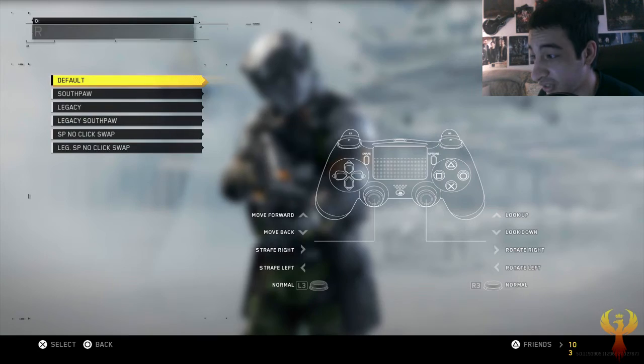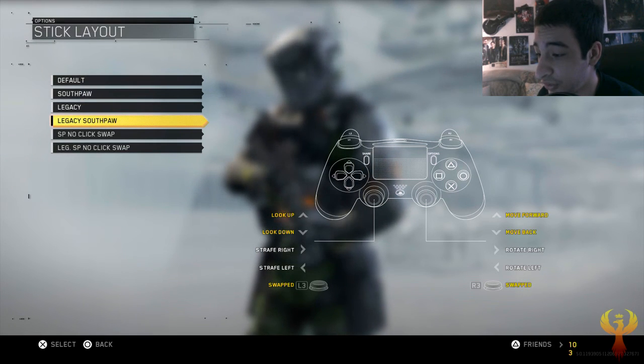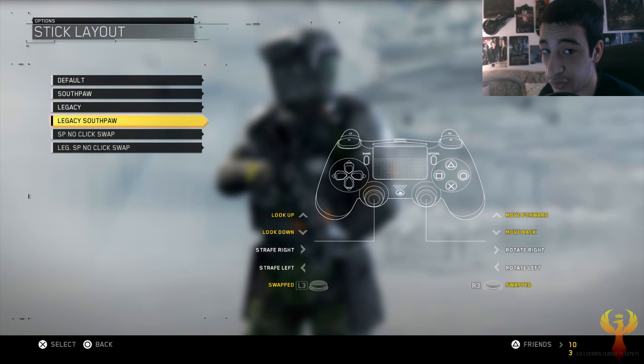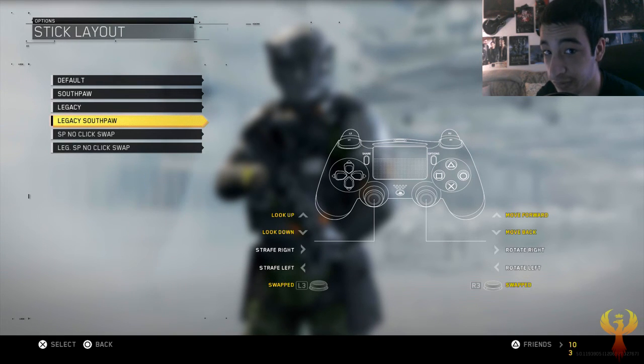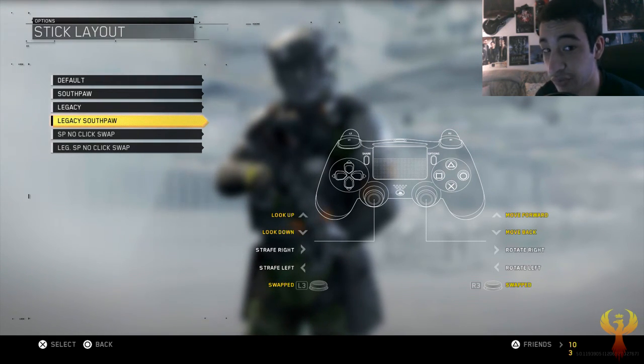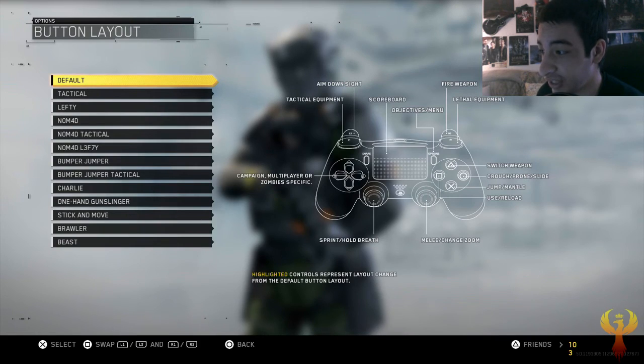For the stick layout we are going to be using Legacy Southpaw. Usually the left stick is your movement and the right stick is how you look around, but with Legacy Southpaw they are split up — the left stick you look up and down but you move left and right, and the right stick you move forward and backwards but you look left and right.